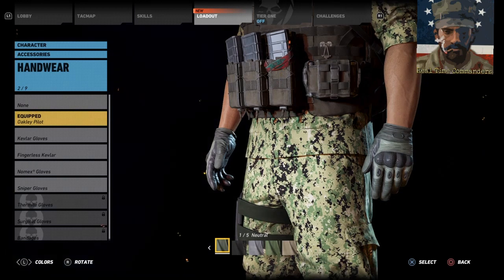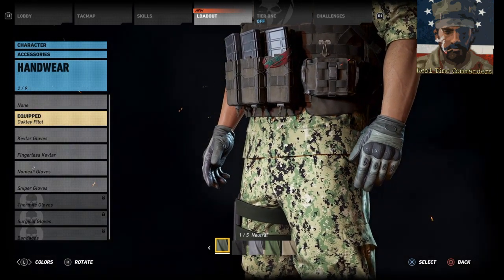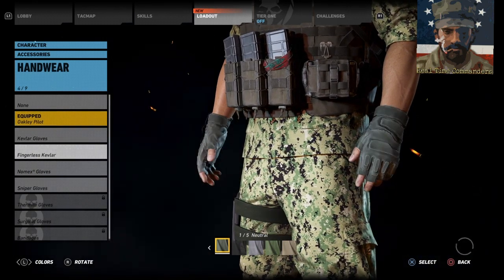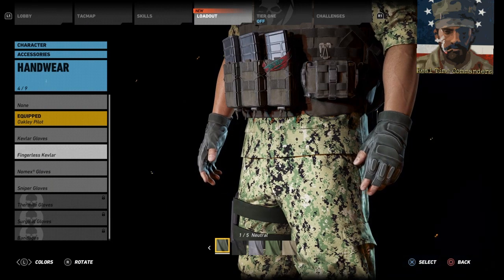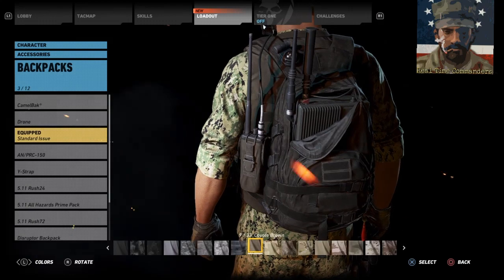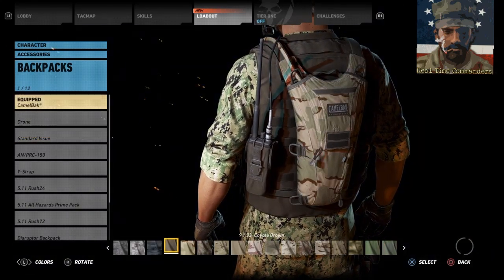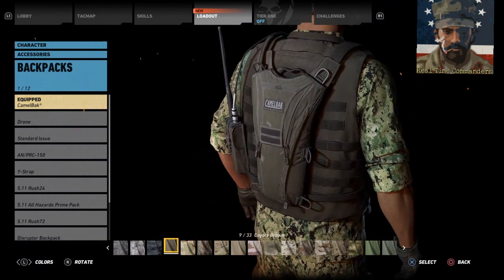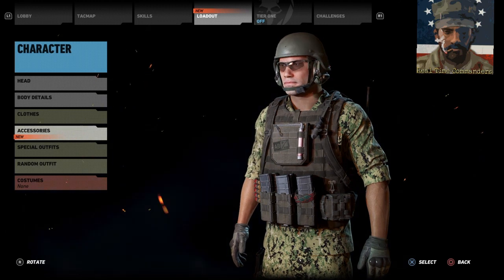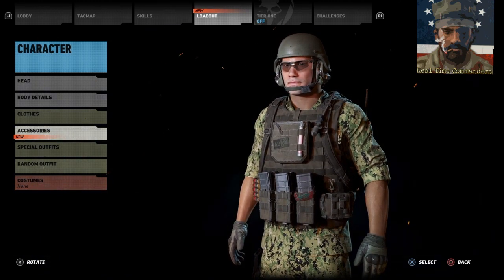For gloves, I went with Oakleys because they're my favorite, but you can use the fingerless Kevlar gloves if you want to RP a bit more — you need the dexterity for touching IEDs and rendering them safe. Backpack: I went for a Camelback because if we're RPing this, the EOD guy is going to be in a hot area and he's going to want some water. That's it — it's a pretty great build. The US Navy EOD sounds like an awesome unit.